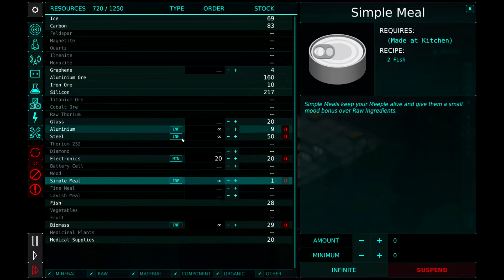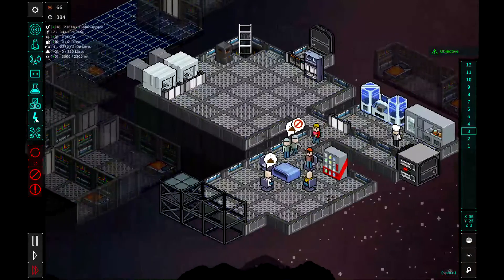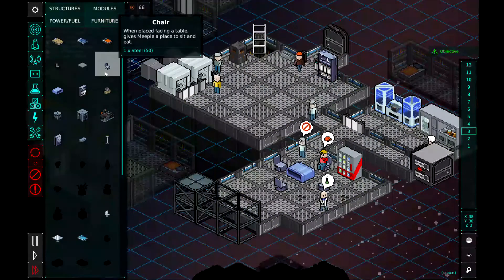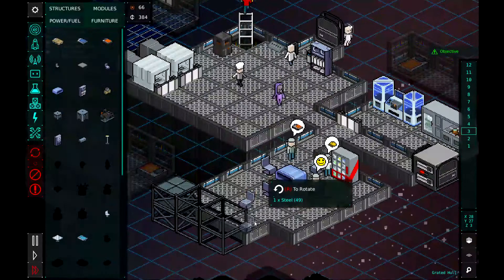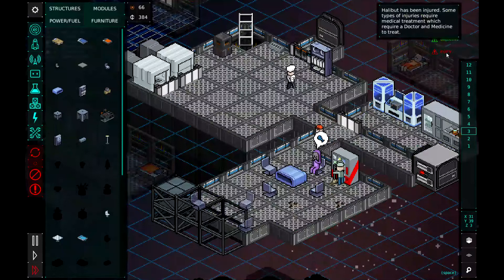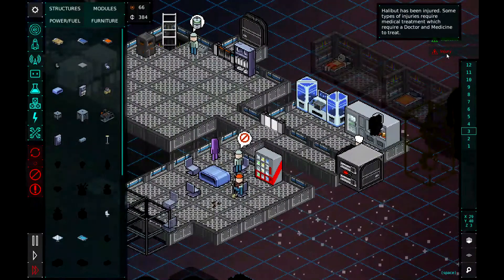Let's look at our resources — you can see we're starting to get some simple meals coming in, so that's good. It does take two fish, but that's all right. Almost got that done expanding. So let's do furniture — basic chair, we'll do the steel chairs. Put a chair there, put a chair there, put a chair there. Someone got injured — Helvet has been injured. Some types of injuries require medical treatment.